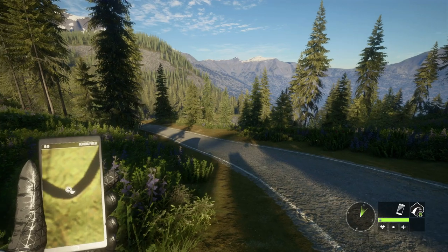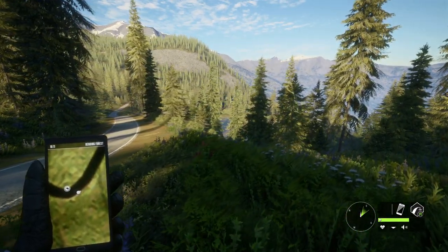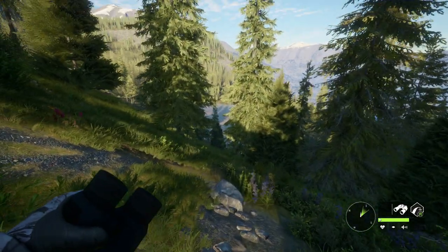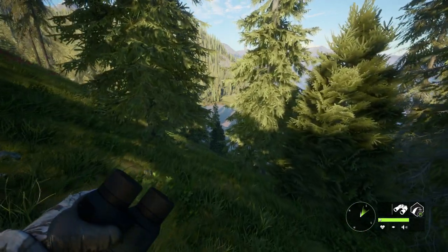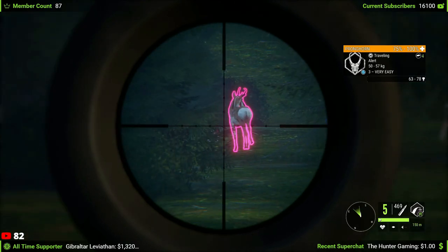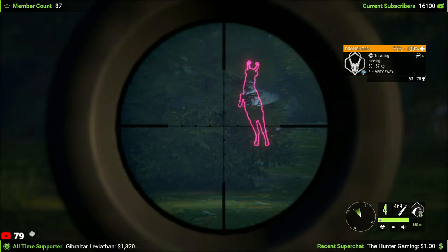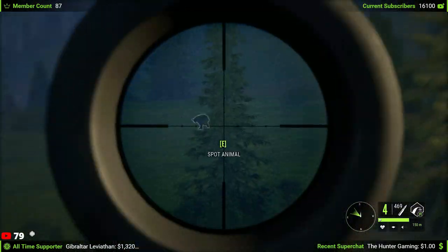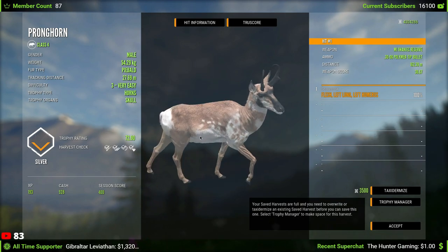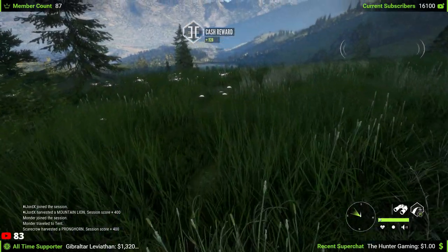Unfortunately I wasn't able to find anything else good on that server — lots of turkeys, none anything special, about 95% hens and not a lot of toms. But we did get that Rocky Mountain elk, so I can't really complain. Let's jump into all of the highlights from Silver Ridge Peaks over the last week of streams. First up — a little piebald pronghorn. It's just a silver, but I'll take it since today has been pretty uneventful for trophies. I do eventually want to get a diamond one since these are a little more common than other rares.